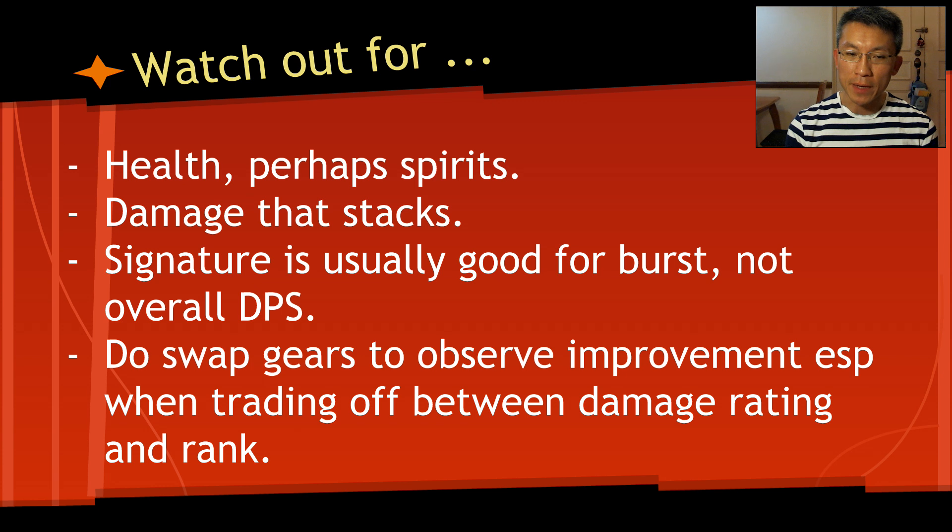Signature is usually good for burst but not for overall DPS. You've seen from my videos that the DPS on signature is not great due to the long cooldown — it's good for burst though. If I had to trade off plus-one rank to my signature versus plus-one rank to my spender, I'd always pick my spender. And if one gear has much better damage rating — like 100 or 200 more — versus one rank of signature, I would never take the signature.